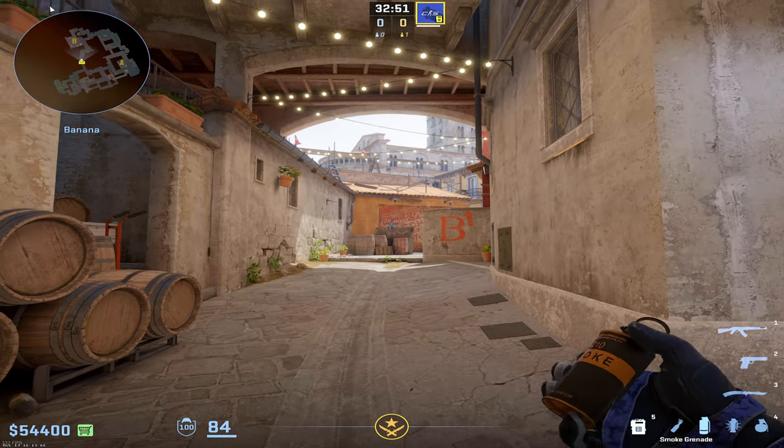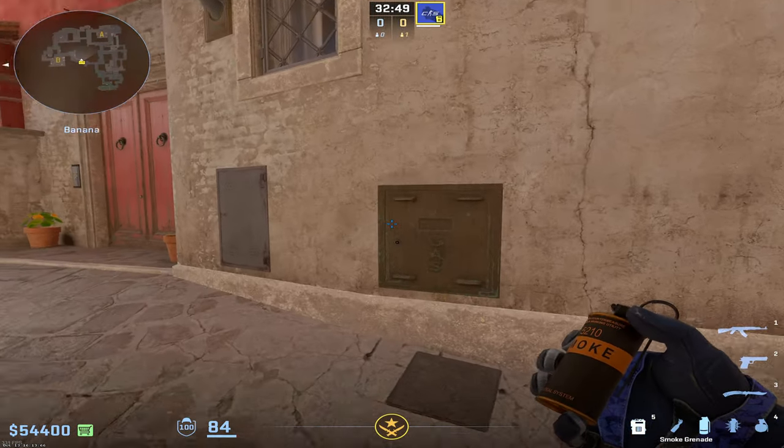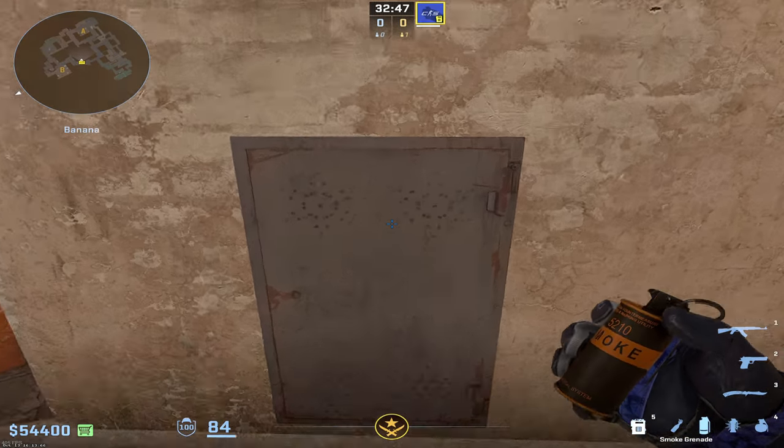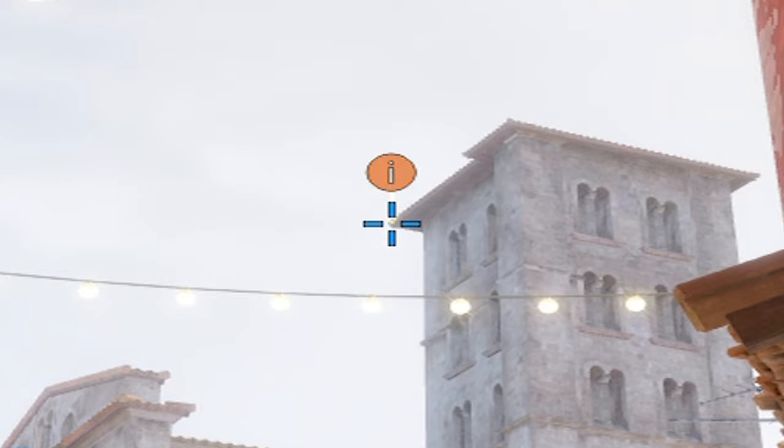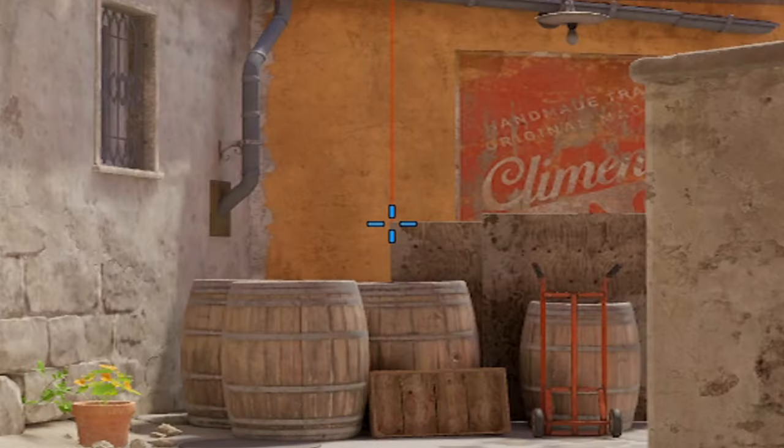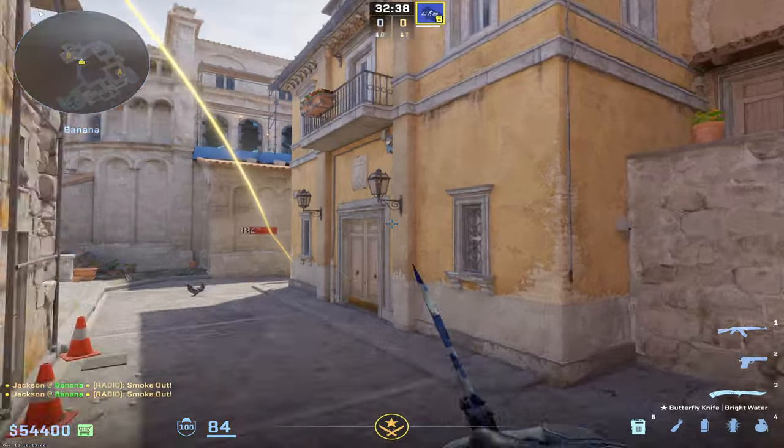I'm going to show you a few effective ways to take B on CS2 Inferno, starting off with a simple two smoke, one flash set. You can throw from this position right here — go into the dead center of this door and do a simple left click throw at the top left of the church tower, then do a jump throw at the top left of this board.